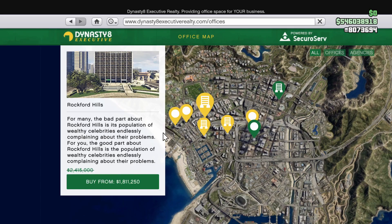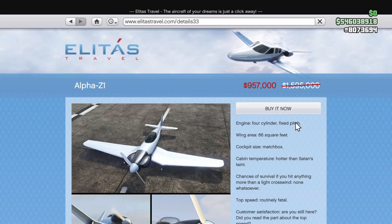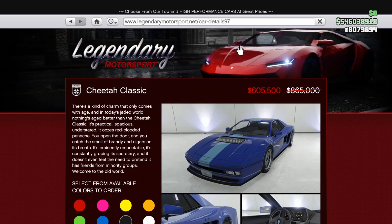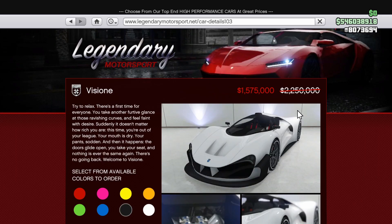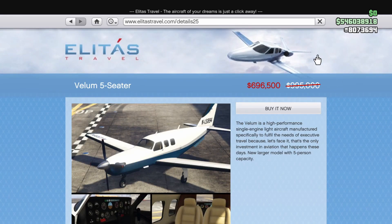And that brings us to the discounts. We've got 25% off of all agencies, 40% off of all hangars and their renovations, 40% off of the Alpha Z1, the Ultralight, and the Sea Sparrow aircraft, 30% off of the Cheetah Classic, the Cinco Mila, the Vision, the Weevil, the Seabreeze, the Tula, and the Velum 5-seater.